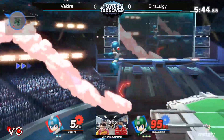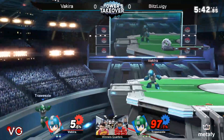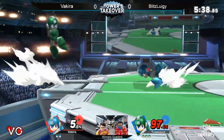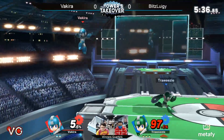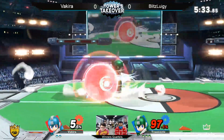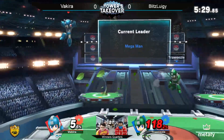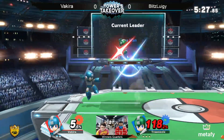This ditto is looking awesome. Down air — ledge trap! So funny bouncing off each other's Rush. Up smash out of shield — not that strong. It's not going to do it, especially with no rage or anything.